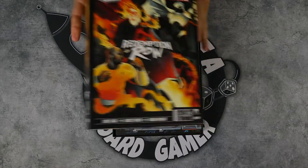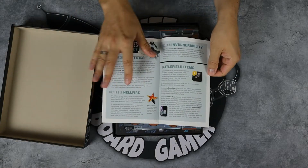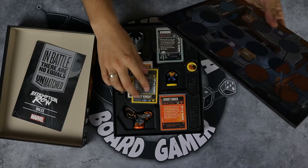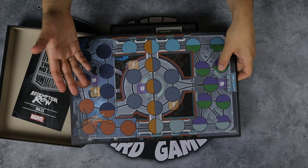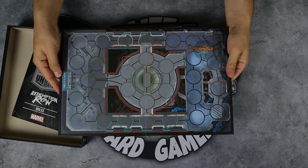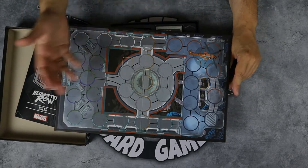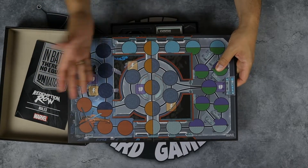Okay, let's check out Redemption Row. Of course, you get the rules, which explain how the game plays and all the specialties of the characters — with these Marvel sets they really went far with all kinds of different abilities. And again, you get a map. You can put tokens over here that you will be able to use — that's the new specialty for the map. On the other side, it's basically the same map but just with the circles.